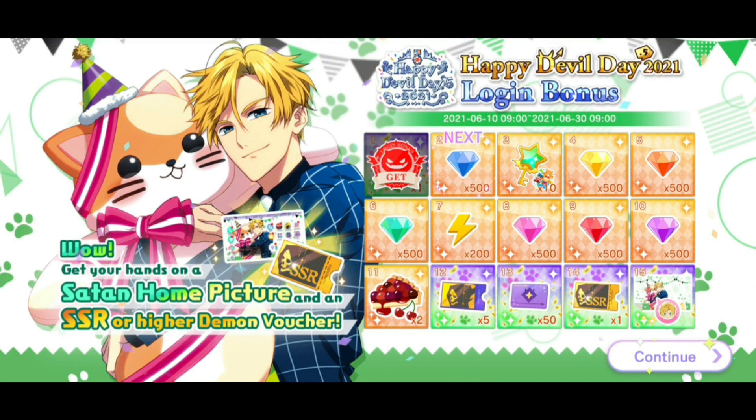The first event is the login bonus. You need to log in on at least 15 days from June 10th to June 30th 2021. Other than secret story keys, demon vouchers, and devil points, this login bonus is the only way to get the SSR and Higher Demon Voucher and Satan's home picture, which are rewards for logging in on the 14th and 15th day. So make sure to log in — it's one of the easiest ways to get a home picture and the only way to get a special demon voucher for free.